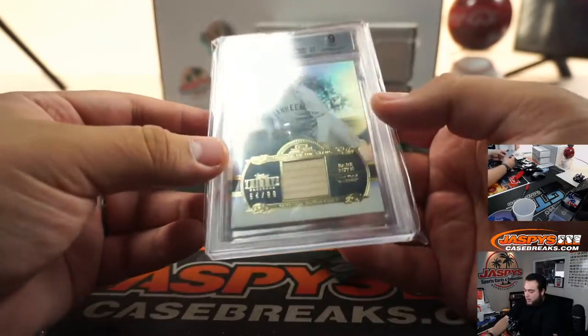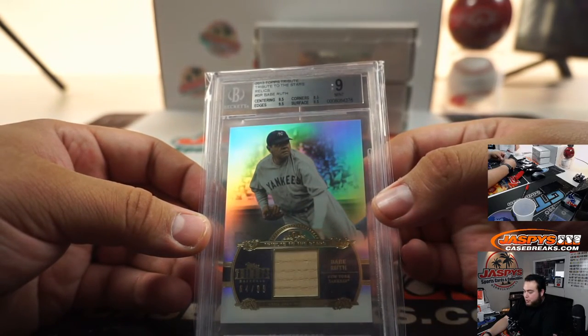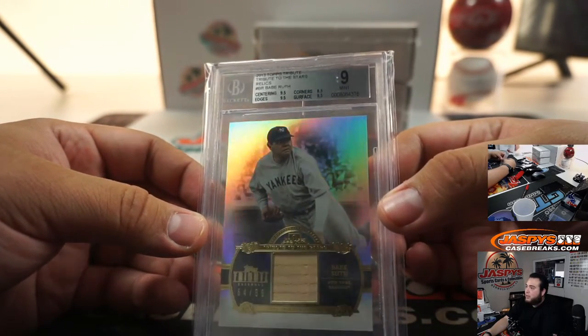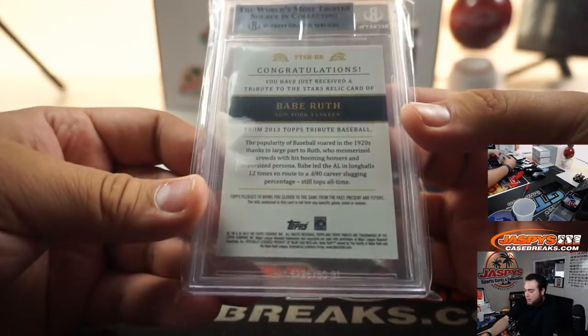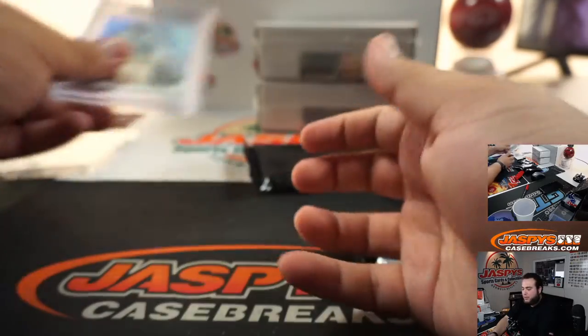We got a Babe Ruth — look at that, 64 out of 99, 2013 Topps Tribute to the Stars relics, graded 9 for the Yankees. Ryan Bartow, there you go — a little piece of the Babe's lumber.